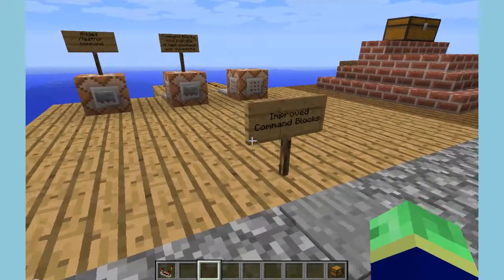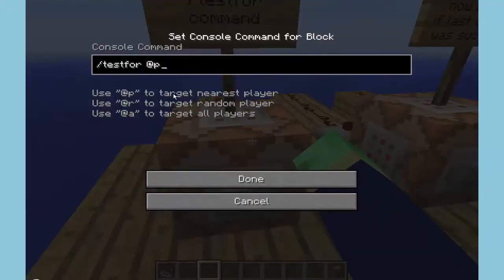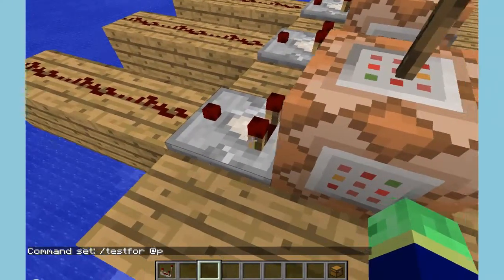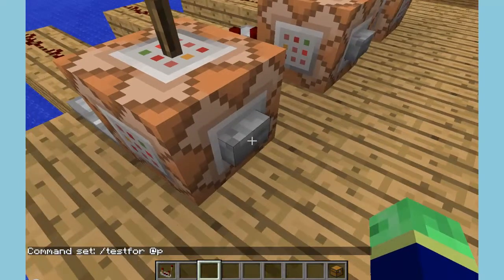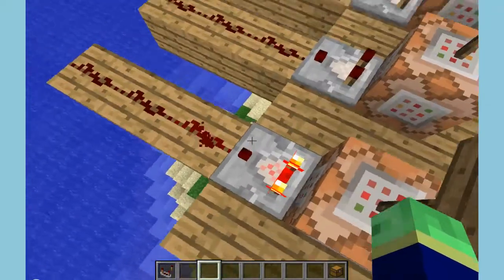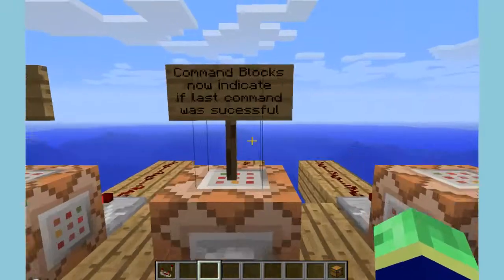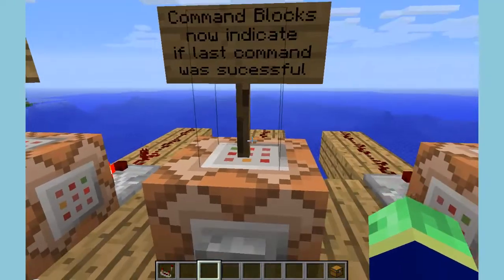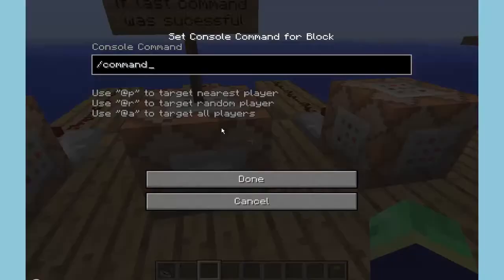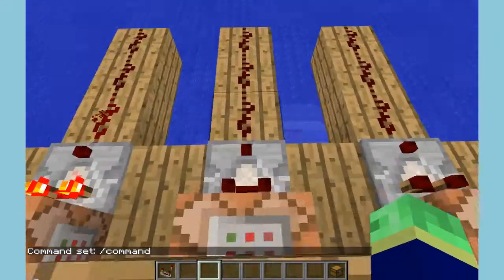To start, they improved command blocks. They added the slash testfor command, so it'll check if there's a player, and then if you have a comparator it will output a redstone signal. Command blocks now indicate if the last command was successful when you use a comparator. So if this is not a real command, it won't work.